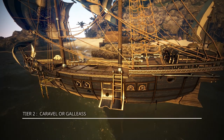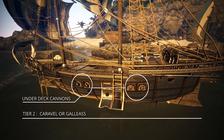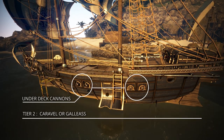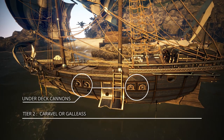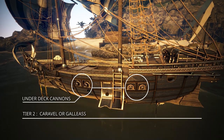For the tier 2 ships, it's easy to tell when you notice that the cannons — which are more than in the previous tier — are currently embedded under the deck of the ship itself, meaning they are within the ship's body. This is how you identify the tier 2, which is commonly known as either the Caravel or the Galleus, depending on the path that you are going for.